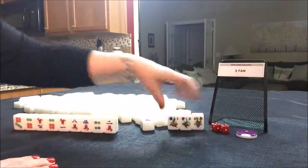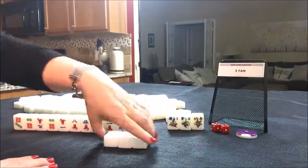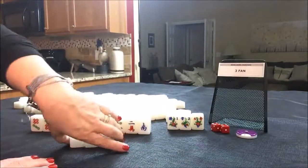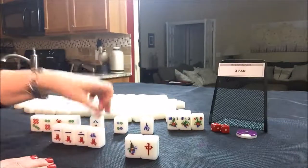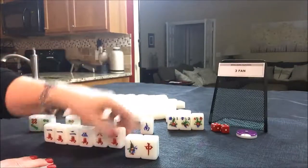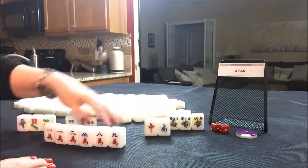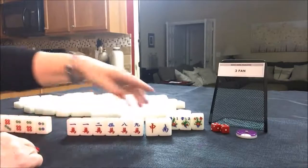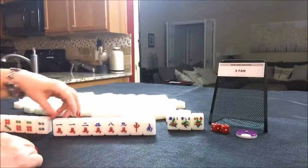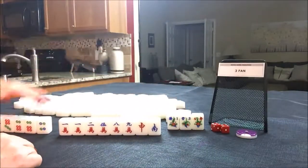I'm going to put the flowers aside and we'll get three random replacements. We got a one crack, and look at all these cracks that we have. If you play a hand with one suit — in this case cracks — with winds and dragons, that's a three fawn hand. Plus we have our fawn for the flower.